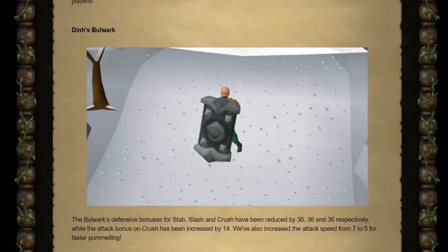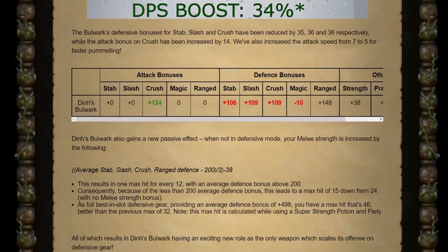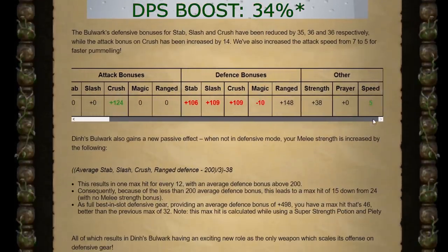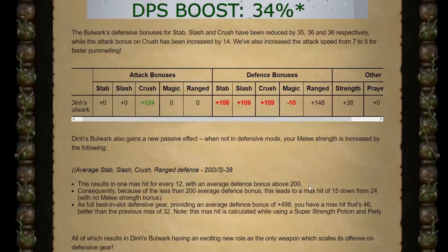They went ahead with that 25% melee defense reduction - it's minus 35 in stab and minus 36 in both slash and crush. But then they boosted its crush bonus by 14, which is about an 8% accuracy boost depending on what other gear you're wearing. Then they increased its attack speed from 7 to 5, which is a crazy DPS boost. There's a graph showing that the speed change alone is like 25% more DPS, and the accuracy boost is about another 5%.